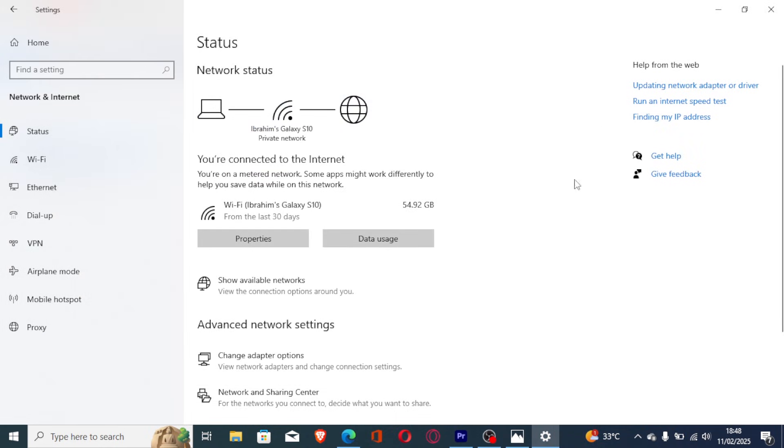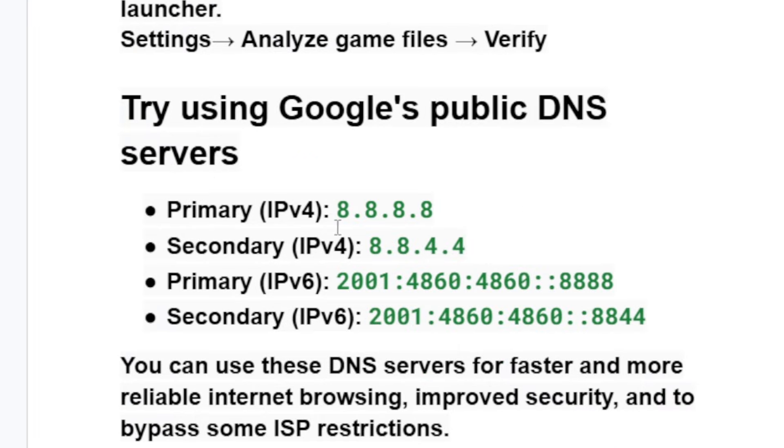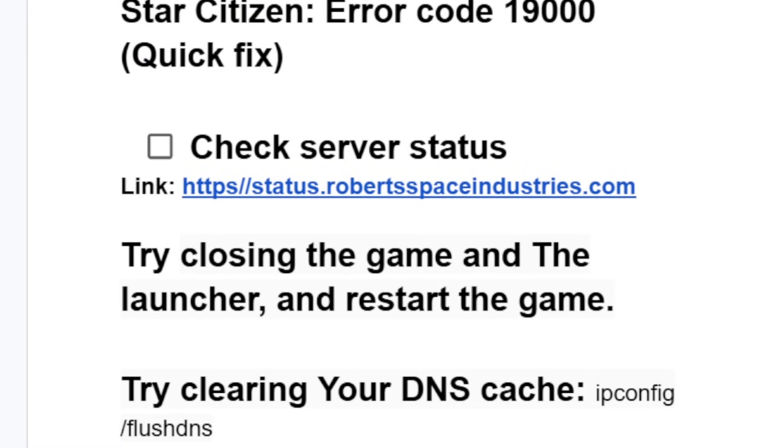After filling in the DNS details for both IPv4 and IPv6 — making sure to enter both the primary and secondary addresses as shown on screen — try relaunching the game to see if the issue has been resolved. Follow the instructions carefully and you'll be able to resolve this error code.